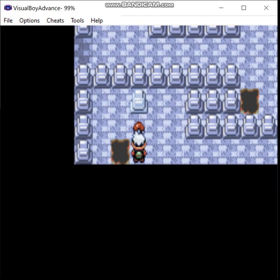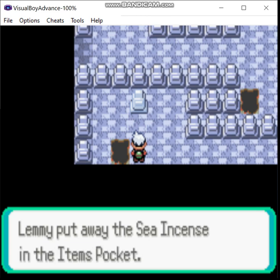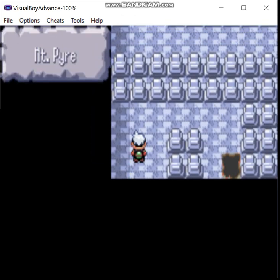What was the Lax Incense for again? Whatever, it doesn't really matter. See — Incense — that's what you give to Marill to get Azurill, but it also works like a Mystic Water, boosting your water-type attacks.